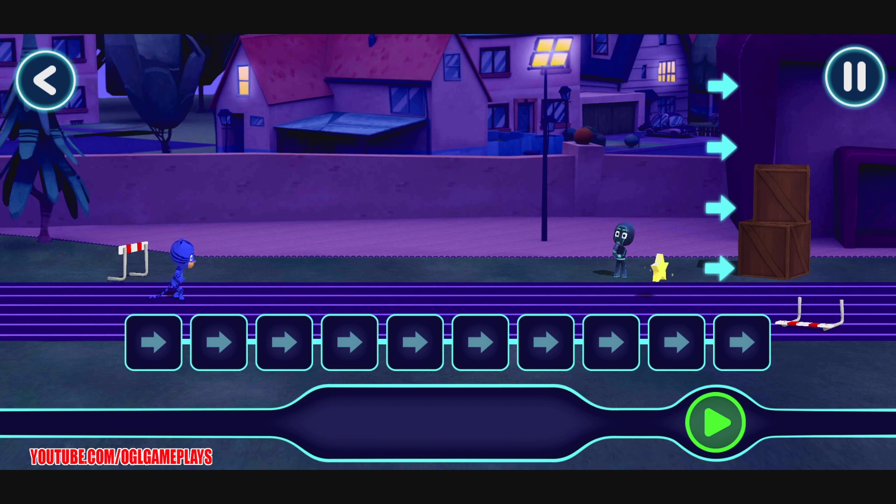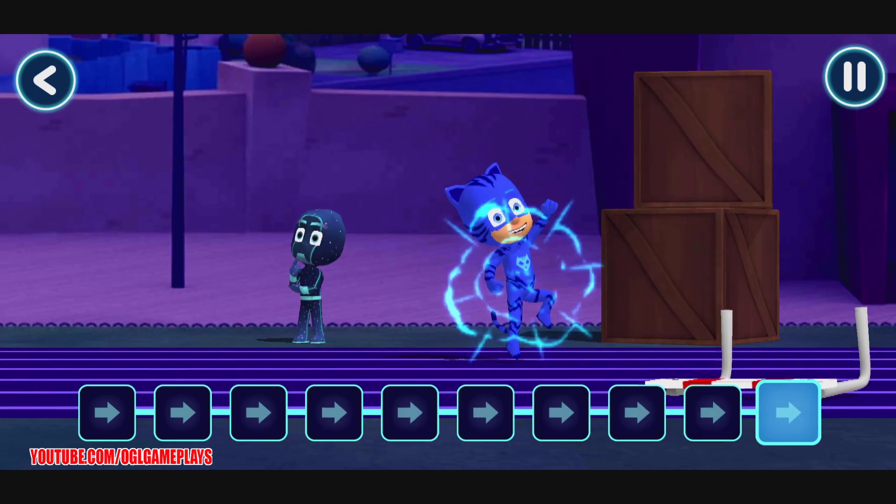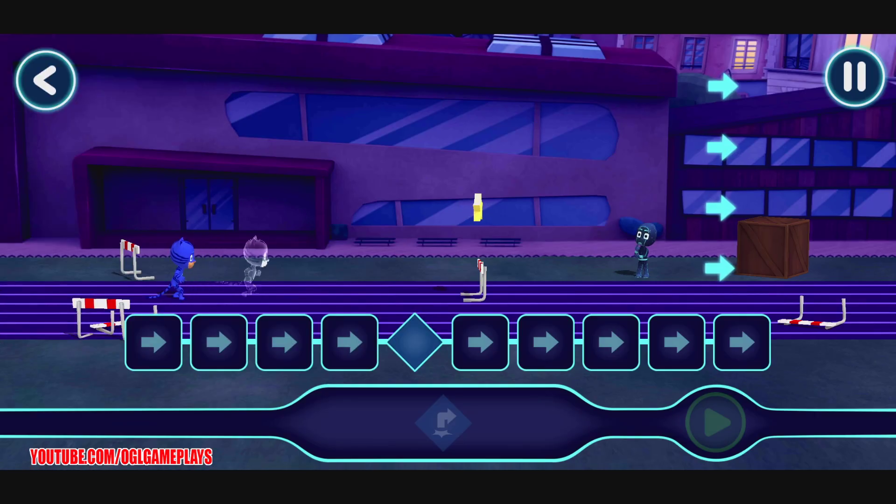Welcome to Hero Training. You and PJ Robot will be helping guide our heroes on their missions. Tap this button when you want the hero to start moving. That's it! Catboy is on the move! You finished! PJ Masks, we're on our way!